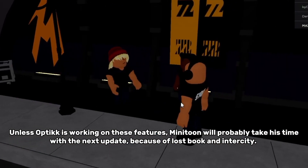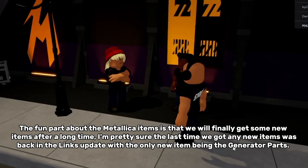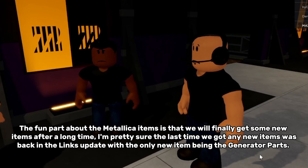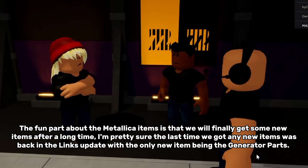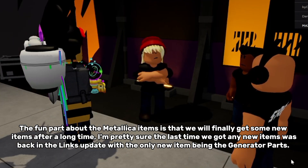Because of Lost Walk and Inicity, the fun part about the Metallica items is that we will finally get some new items after a long time. I'm pretty sure the last time we got any new items was back in the Lynx update, with the only new item being the generator parts.